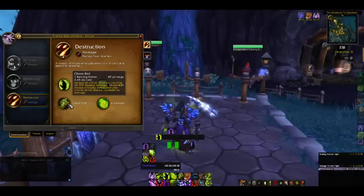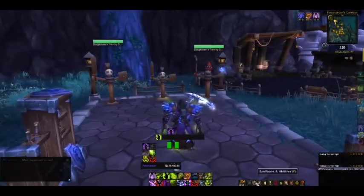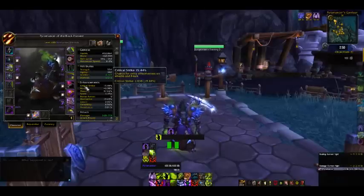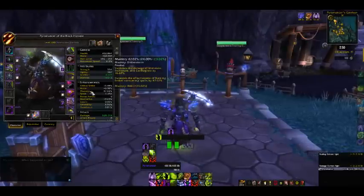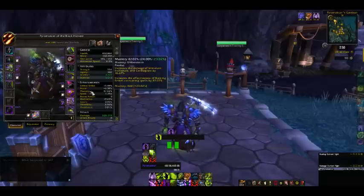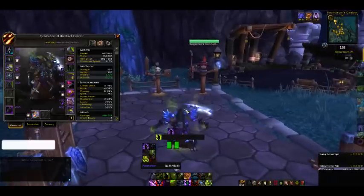Chaos Bolt is your big hitter. It unleashes a blast of Chaos causing 25,707 shadow damage scaling with your crit. Chaos Bolt always critically strikes, and your critical strike chance increases its damage. Destruction Warlocks don't function like other classes — Chaos Bolt damage and any Ember-consuming spells are scaled up with mastery and crit. Critical strike is actually a very good stat because it increases Chaos Bolt damage directly. Mastery is also very good because it increases the effectiveness of Burning Ember-consuming spells by a percentage, and increases the damage of Immolate, Incinerate, and Conflagrate by a percentage — so mastery effectively increases all of your damage. Critical strike only buffs Chaos Bolt damage primarily, but that's the most important part.